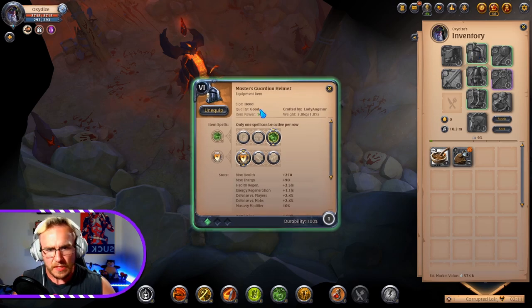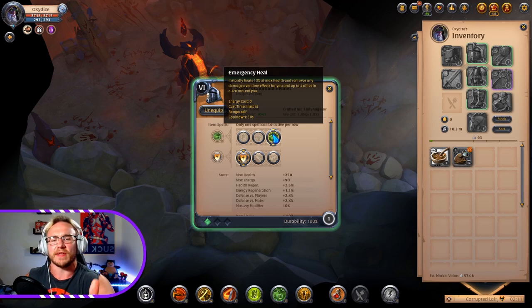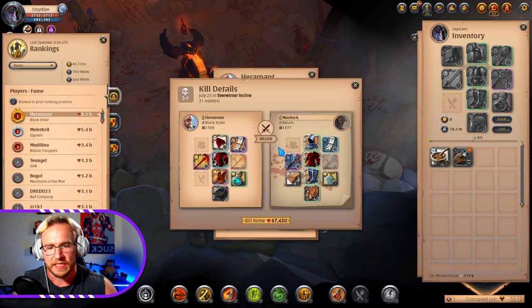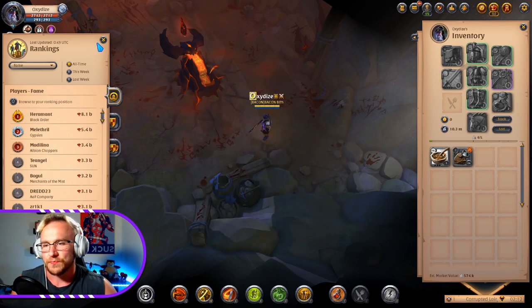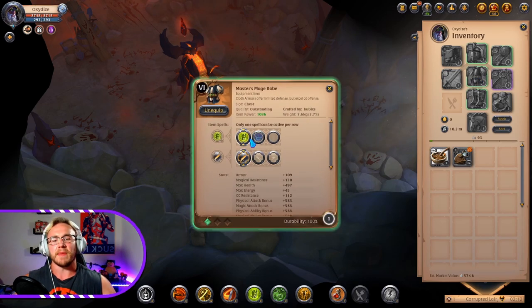The Guardian Helmet is a staple right now — it's insanely good. It gives you a little bit of a heal and gets rid of any damage-over-time effects, which is kind of insane. It's really good against a Light Crossbow right now. You can use the emergency heal to counter it, and Light Crossbow is extremely prevalent in this game right now.